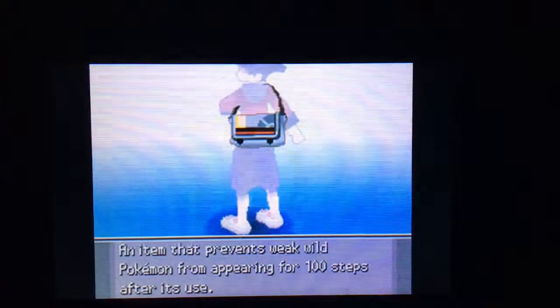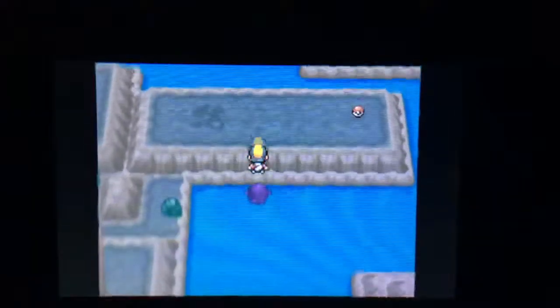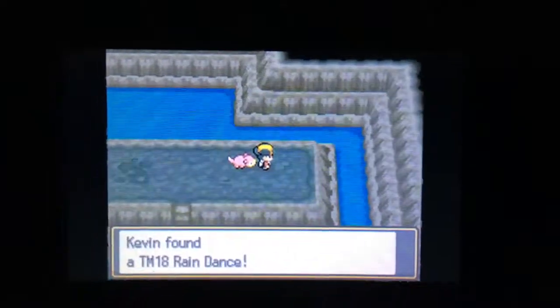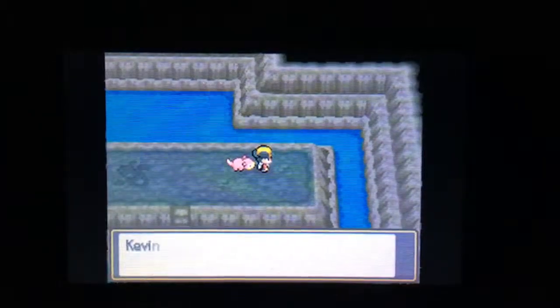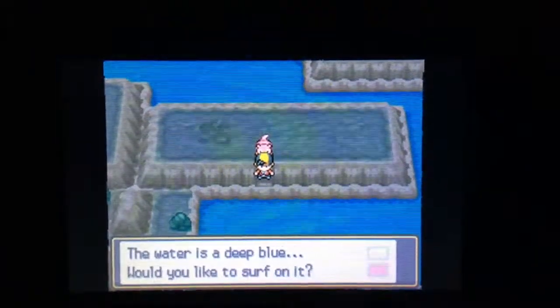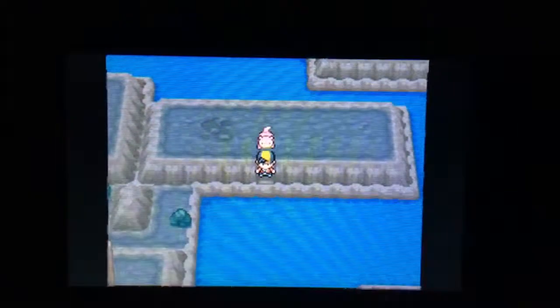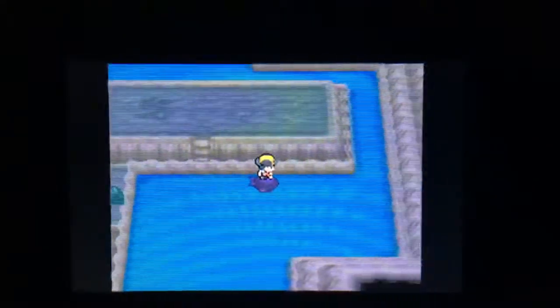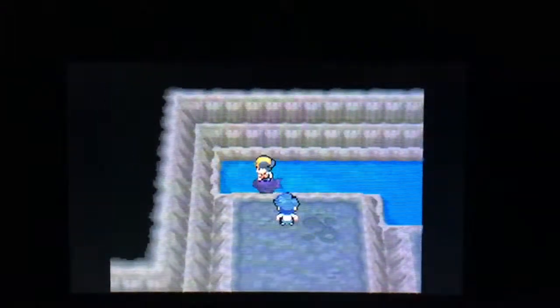Let's get this Repel. Let's see what we got here. TM18 Rain Dance — it causes rain as a field effect. Rain will power up Water-type moves and nerf Fire-type moves. I think that's about everything here.